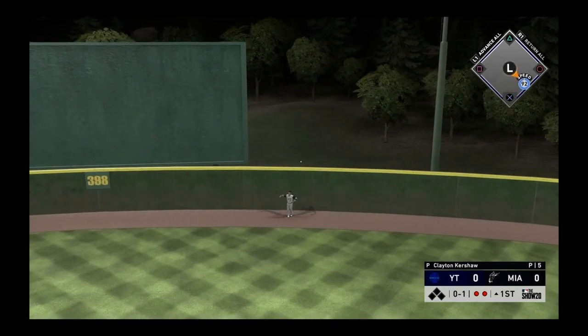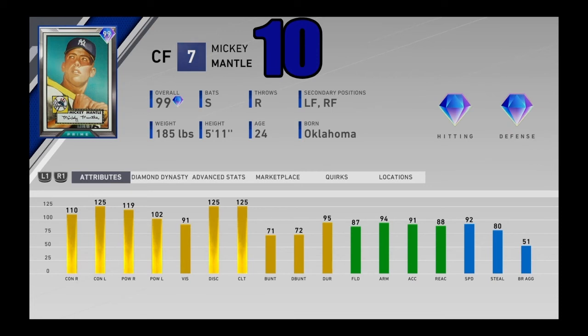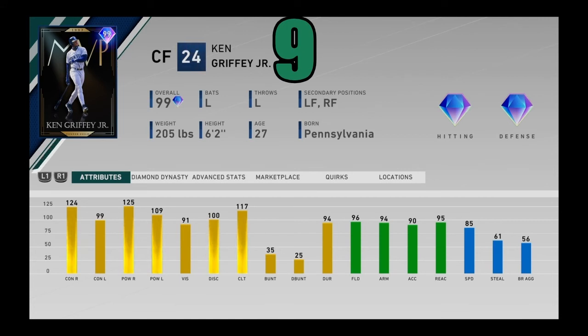Kicking off the top 10 at number 10 — someone who's been here since day one — 99 overall Mickey Mantle, the MLB Collection reward. He is still to this day an absolute beast. Switch hitter, can play everywhere in the outfield, 87 fielding, 94 arm strength, and 92 speed. Great power numbers, great contact numbers, and good vision — just an overall balanced and extremely good card. The only downside I see is his swing is not a really great one, but if you figure it out Mickey Mantle will be the most productive card in the entire game. With him in center field he'll give you diamond defense. Coming in at number 10.